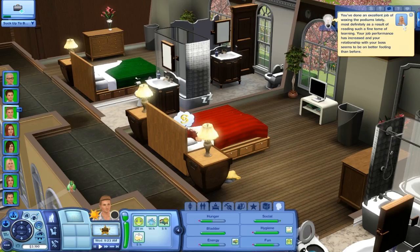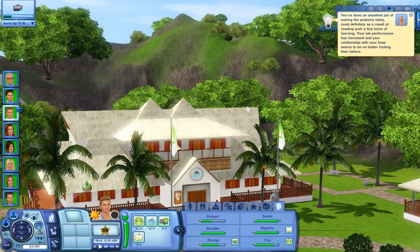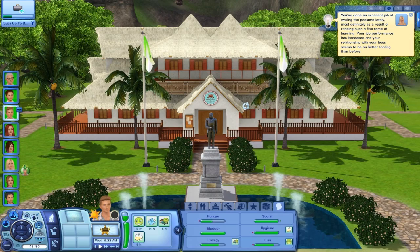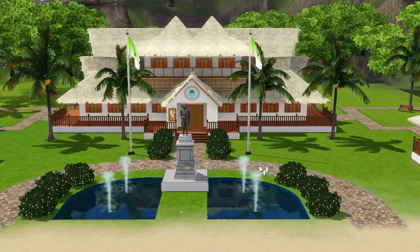Anne has just done an excellent job of waxing the podiums lately, as a result of reading such a fine tome of learning. Your job performance has increased, and your relationship with your boss seems to be on a better footing than before. This is also the city hall — I just panned over here to show you guys, because it's beautiful. I do want to kind of explore this town's buildings a little bit more. The rabbit holes. It is absolutely beautiful. Gorgeous. I love it.